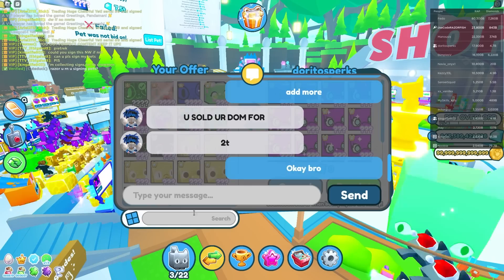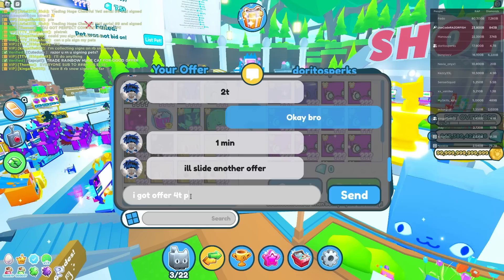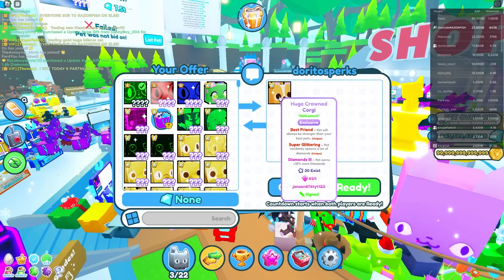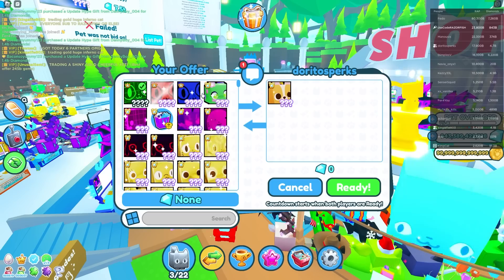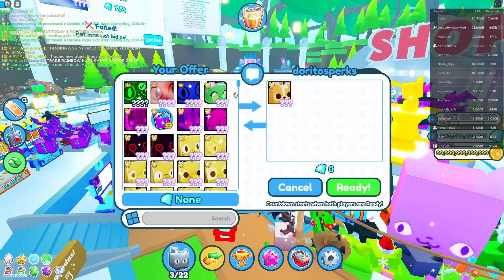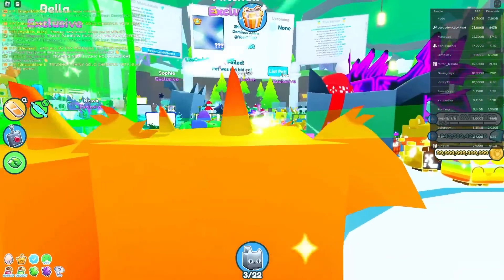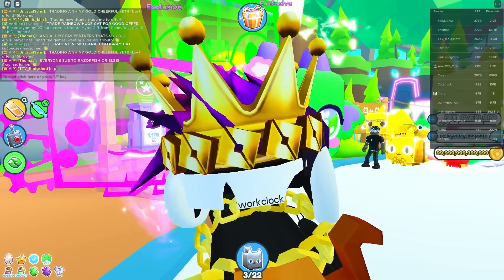He offered four trillion pure gems, then slid another offer with a Huge Crown Corgi. That is valuable, but not as valuable as a Titanic Crown Corgi — since these titanic pets released, the demand on huge pets just fell off. I declined. Also, a Shiny Titanic Donald Astra didn't get any bids at 7.5 trillion — no one in here has 7.5 trillion gems.